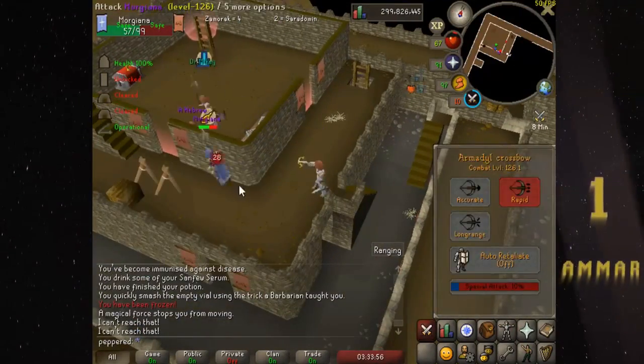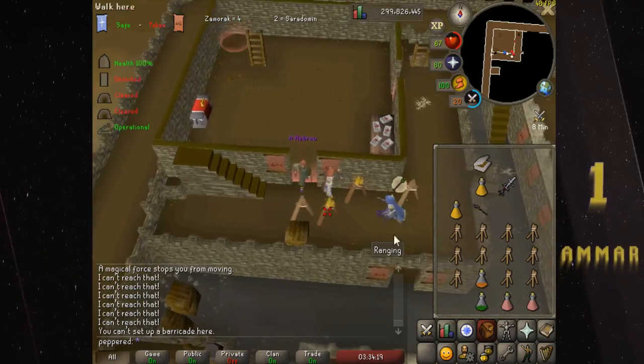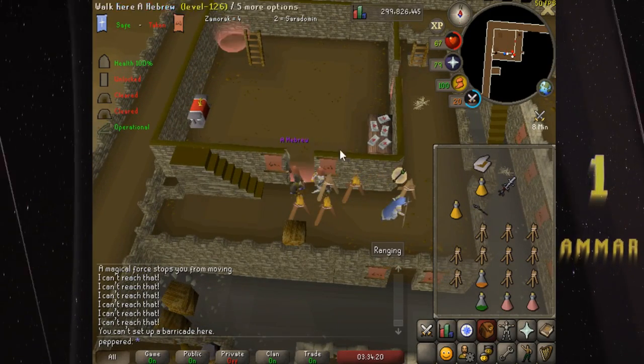Amar switches to defending with both Saradomen mages in his base. He cades and tends spawn, delaying the offense.